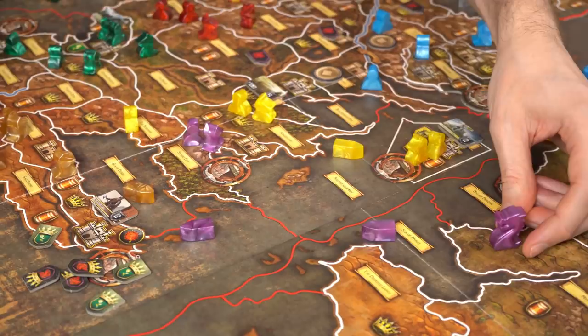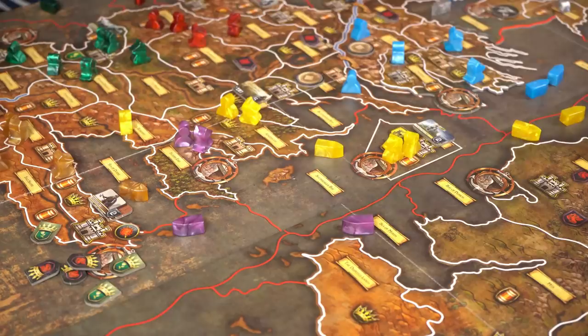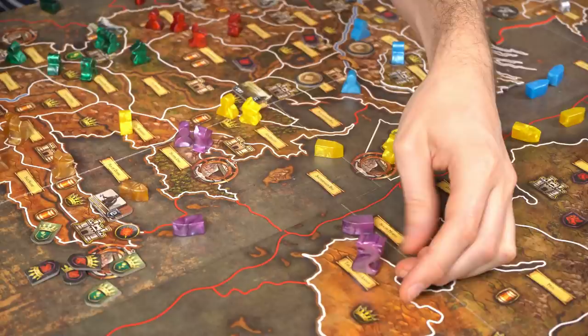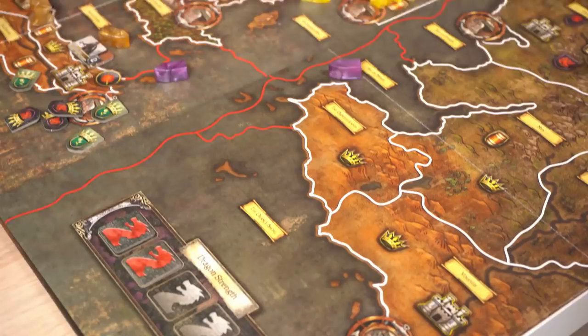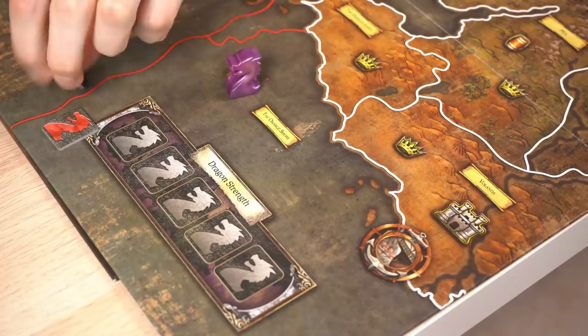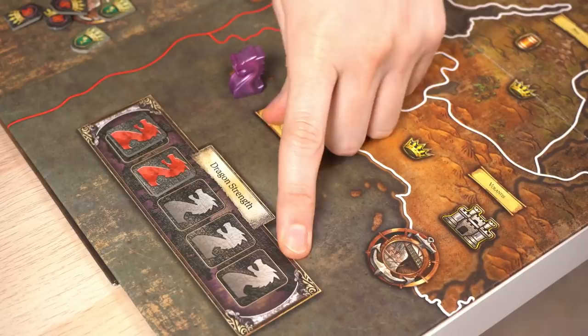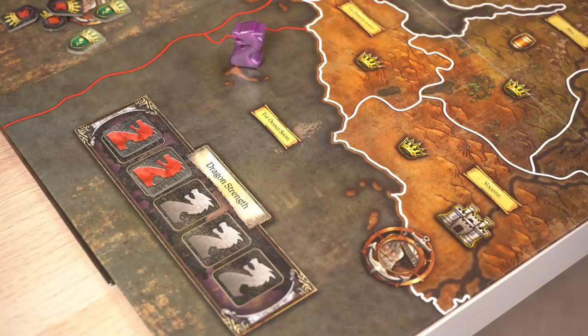The other way Targaryens get loyalty tokens is by sending in their dragons. Dragons can fly — with a march token they can move from any spot to any other spot on the board, flying into empty regions or attacking someone, but they can only move on their own. Dragons start weak, just like in the TV series — starting with strength zero, so they provide no combat strength early and might be easy to kill. But as rounds progress, tokens are placed on the dragon strength track and they become more powerful, reaching strength five by the end of the game.